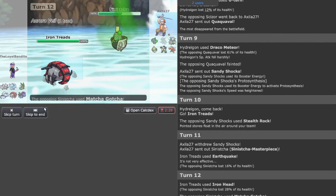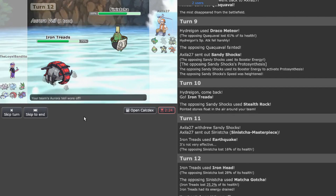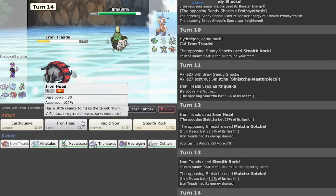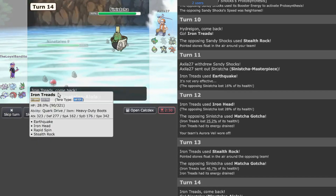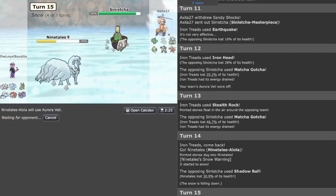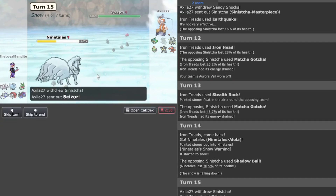Matcha Gotcha — am I going to get burnt? Hopefully not — nope. Stealth Rock is the best option. No burn — perfect. I'm going to go back to Ninetales; you're probably going to go Calm Mind, right? Shadow Ball — I'm going to go Aurora Veil; you're probably going to go for Calm Mind as your next move.